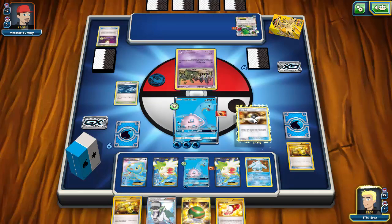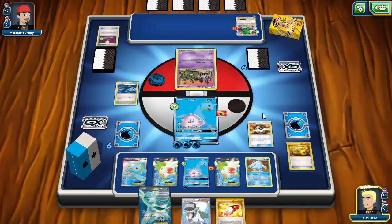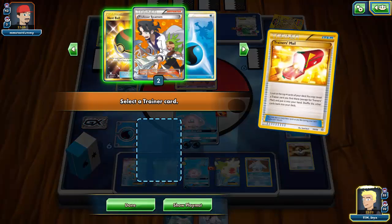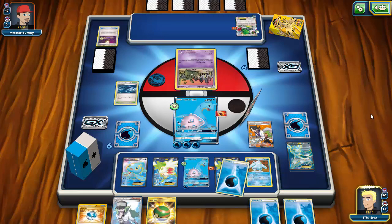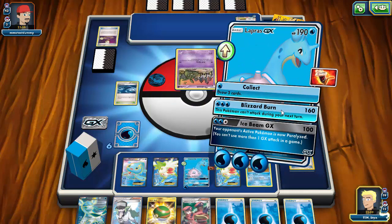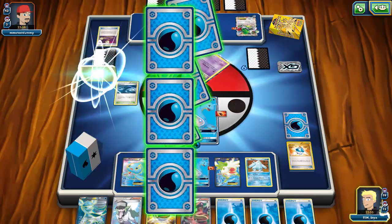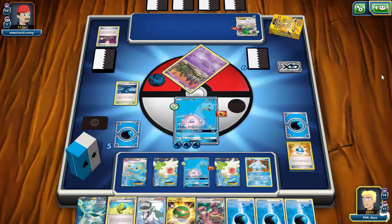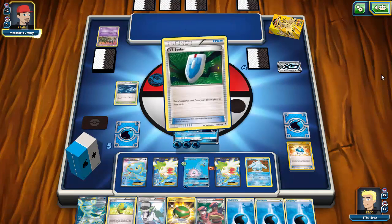I'll Ultra Ball to thin my deck a bit and grab Glaceon. I'm not going to play the N because I don't want to give my opponent a fresh hand when they're down to four cards. I Sycamore for a better hand. My opponent retreats to Trevenant — a smart play, saving the Shaymin and two prizes. I retreat into Lapras, attach energy, Energy Switch the energy back onto my other Lapras. Since I don't have a Lapras ready for next turn, I'll use the GX attack instead of Blizzard Burn.